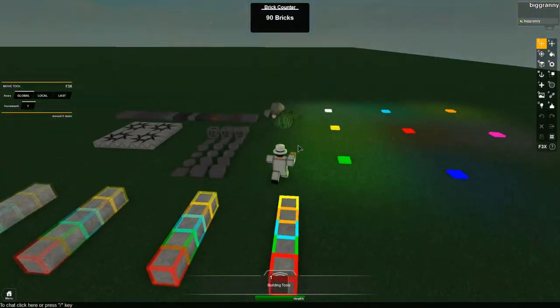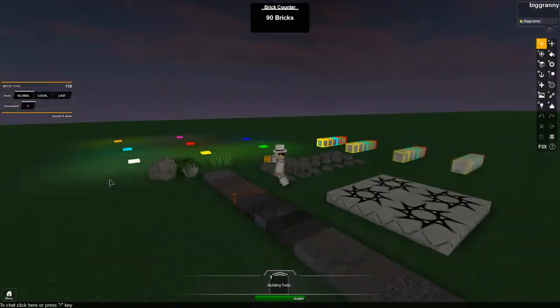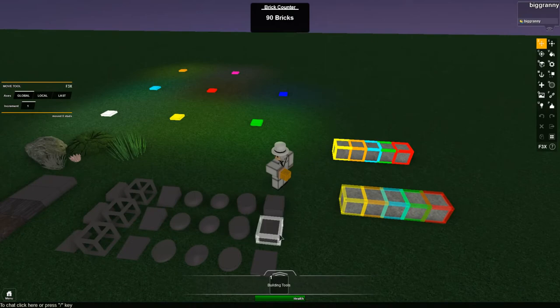I got selection boxes, dynamic lights, and meshes. You can do the dynamic lights and materials by yourself with F3X, but that's just to help people out a little bit, and you automatically have meshes.